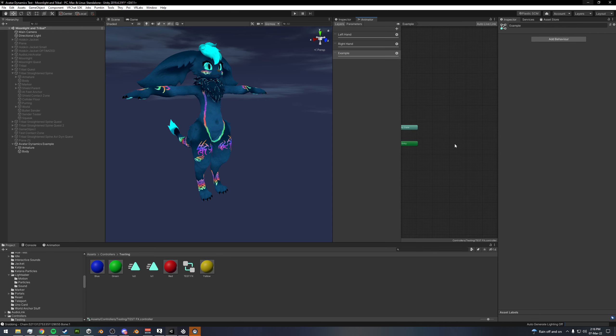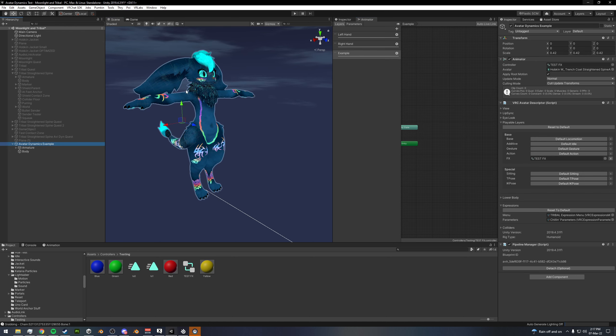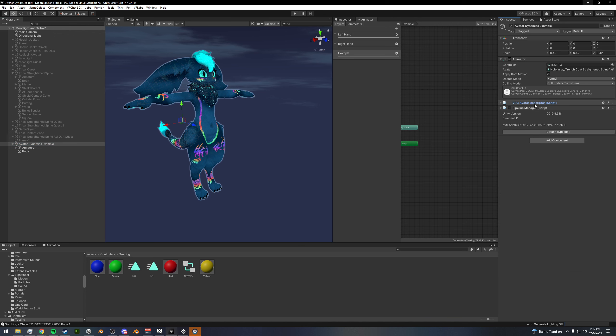You can follow along if you'd like, but this is not going to be strictly for making something functional in game. I'm trying to give you an example of how these things work so you can apply them to different things you might want to do animation-wise. If you're wanting to test these in Unity, which I highly recommend, you want to make sure you have an FX layer in your controller and the animator component in the inspector on your avatar — that's where your descriptor is. It only matters right there for testing in Unity.